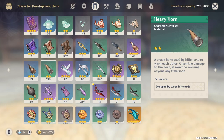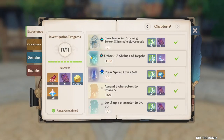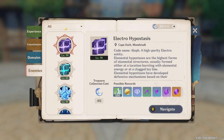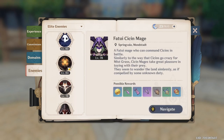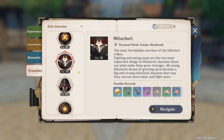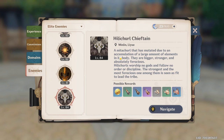To find these large Hilichurls, open the book on the right corner of your screen, go to Enemies, click the arrow to All, then click Elite Enemies. Scroll down and you'll find the Metatral, from which you can get horns and masks. Scroll a little further and you'll see the Hilichurl Shifting, which also drops masks and horns.